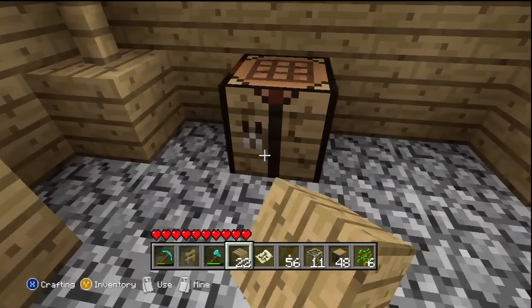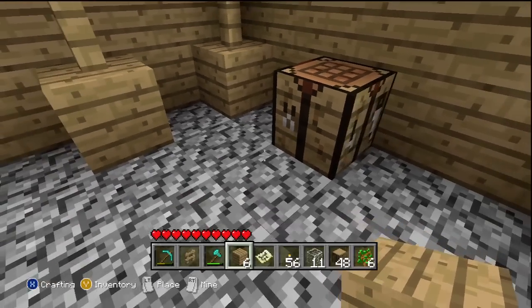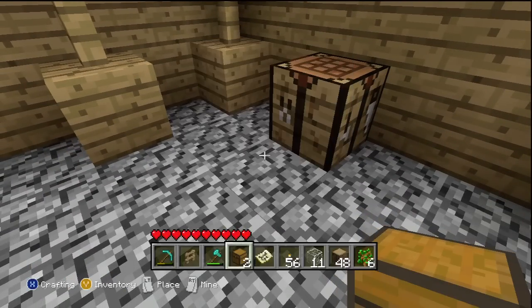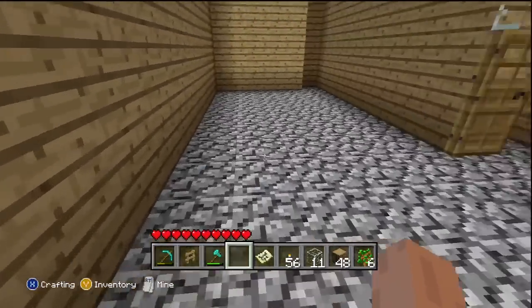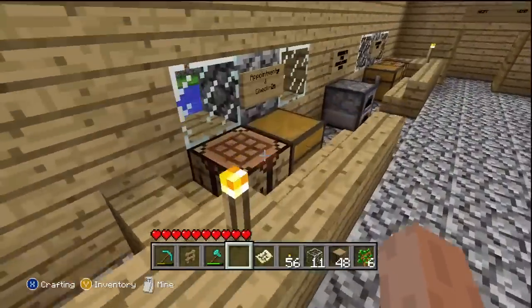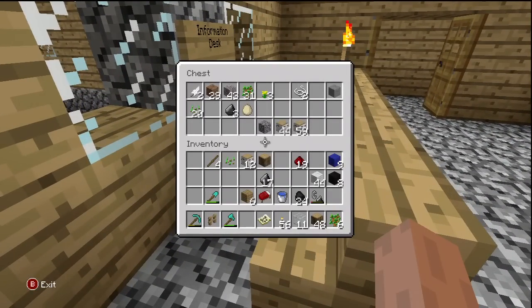Now you can see I can just add basically whatever I want. I don't have any cobblestone to make a furnace — that's something I'm definitely going to want to do. I'll put a chest right there. I want to put two furnaces right there, so let me go acquire some cobblestone. I might have some in these chests; if I do, that would be lovely.